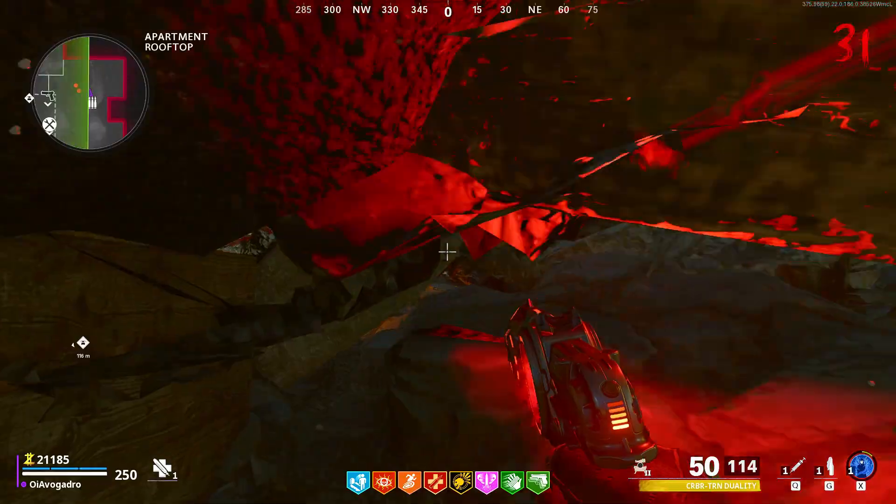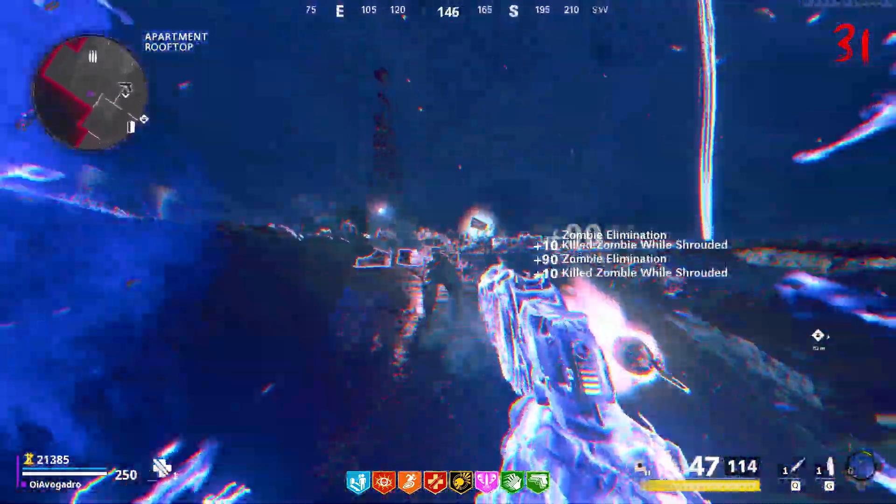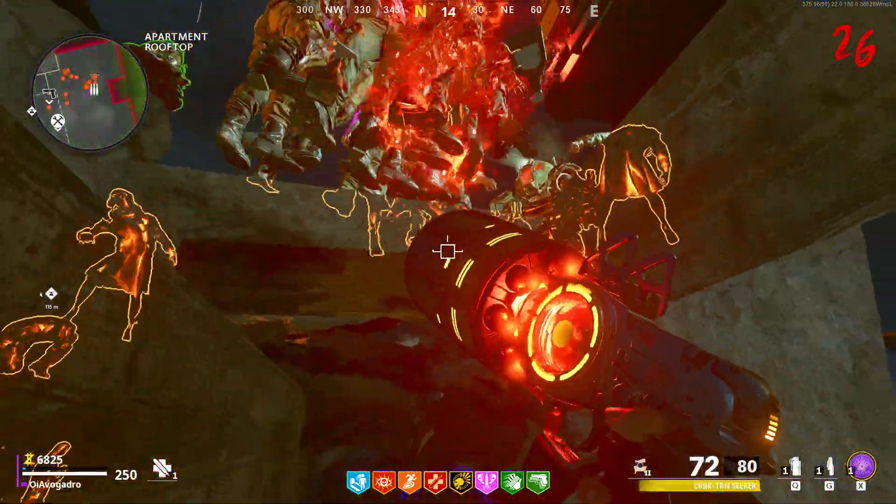If you want to get out of the glitch at any time you can just walk forward into this little corner and you can ether shroud back out. And that's pretty much all there is to it guys — you do not need to worry about getting teleported when you're in this spot.